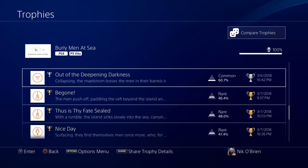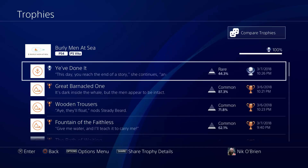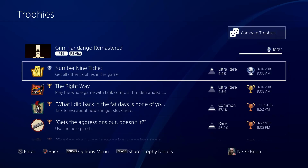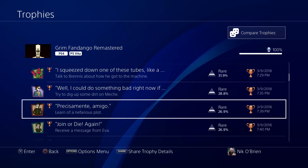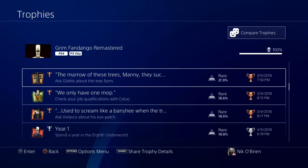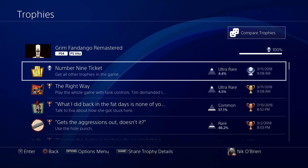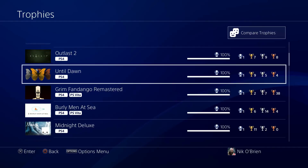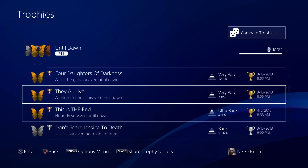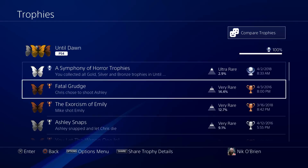Grim Fandango Remastered — a game I got for free through PlayStation Plus free game of the month years ago. I never played it and didn't plan on it, but once I got into trophy hunting I didn't like seeing only 2% on it. So I took a week and played a little bit every night. If you follow a very detailed trophy guide, you can get the Platinum in one playthrough. It's just not very enjoyable, but it is a good game and I'd recommend it. Until Dawn — pretty popular choice-driven game, easy Platinum. You can get it in one and a half or two playthroughs. I only just recently got this Platinum when I did the Everybody Dies walkthrough, as that was the last trophy I needed.